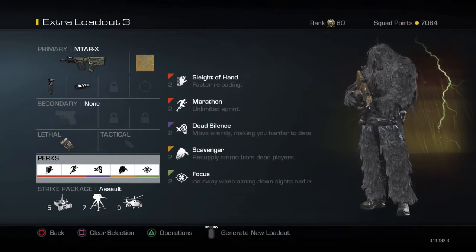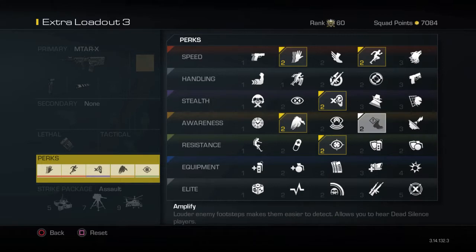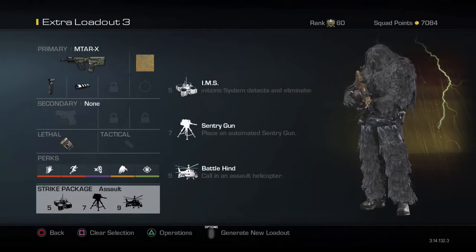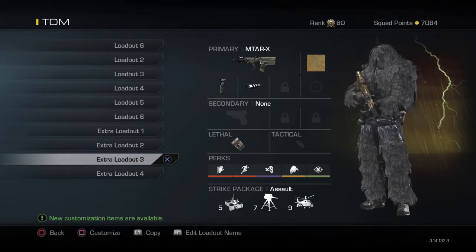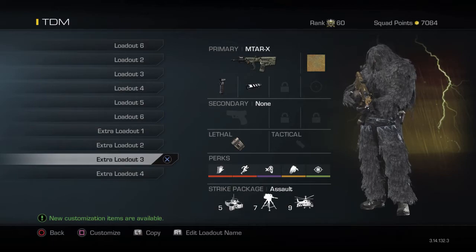For perks we're gonna be using Sleight of Hand, Marathon, Dead Silence, Scavenger, and Focus. I recommend switching Sleight of Hand for something else — maybe Steady Aim — or maybe Amplify instead. But yeah, I just went out with this class and it was really beast, it really helps out. For the strike package we're using IMS, Sentry Gun, and Battle Hind. Hopefully you guys enjoy these test videos; I'll be posting more live commentaries and challenges, so enjoy the video and I'll see you in the next episode, peace out.